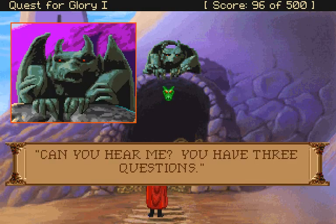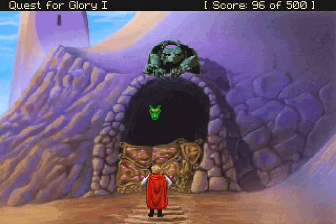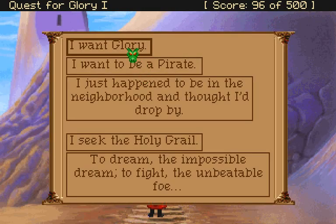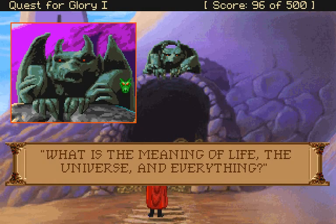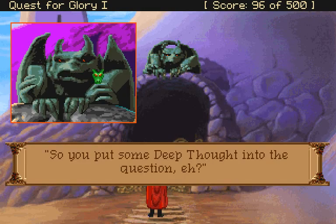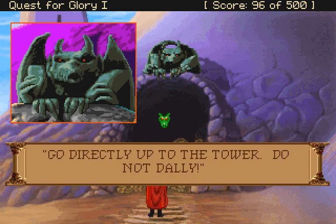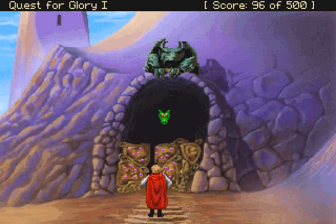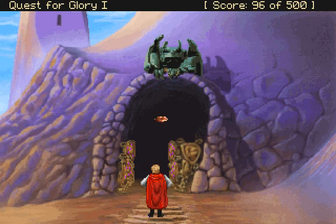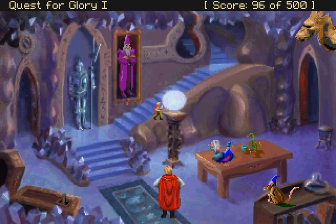Can you hear me? You have three questions. What is your name? Steelor. What is your quest? I want glory. What is the meaning of life, the universe and everything? 42. So you put some deep thought into the questionnaire. Very good. The wizard will see you now. Go directly up to the tower. You didn't tell me to go straight up the stairs - you just said go to the tower. Alright fine, up the stairs it is.